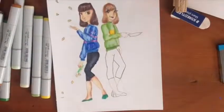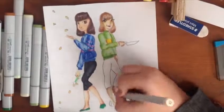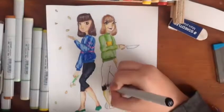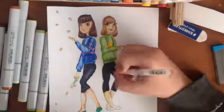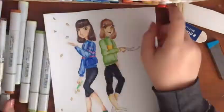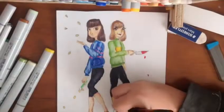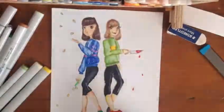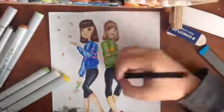We're near the end of the video. I added some black glitter around the pants of each character just to make it a bit more interesting — you can't really see it in the video or in real life either, but it's there. Here I'm adding the blood on the knife and some final details. Thanks for watching and I'll see you in my next video — bye!